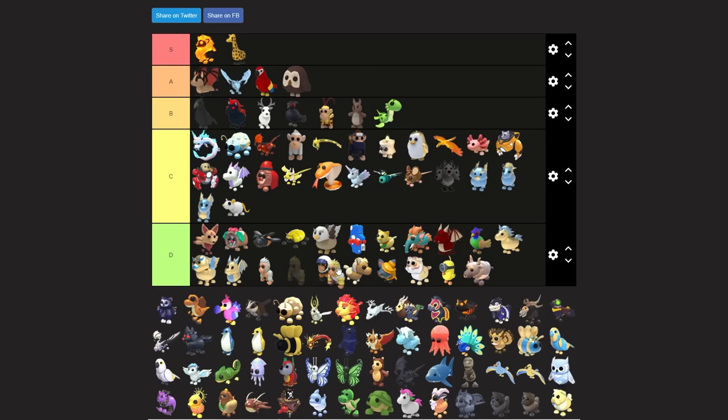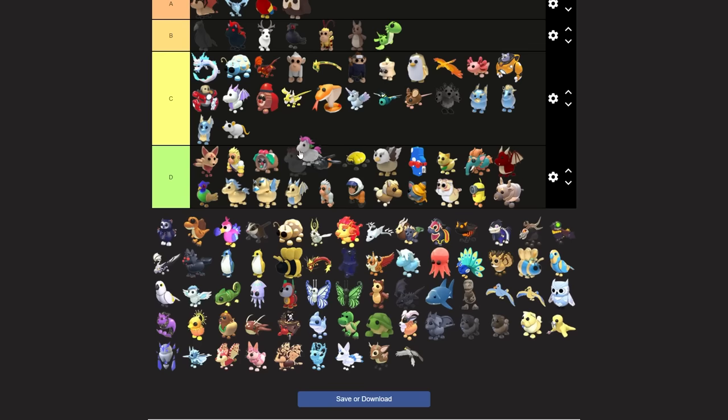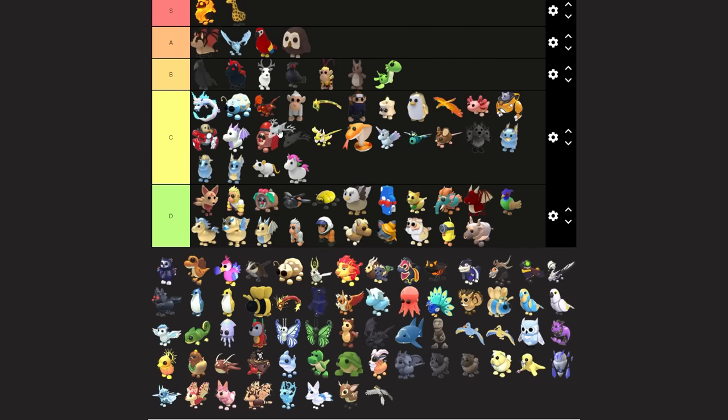I'll put a few others down here that people don't like trading for. These gorillas - people do not trade for them. The unicorn though, even though it's still in game, people love trading for unicorns, so I have to put this at low C tier. Ghost dragon is C tier but I'd put it above the mecha pup and the mecha meow.